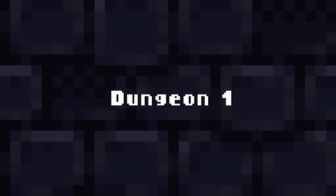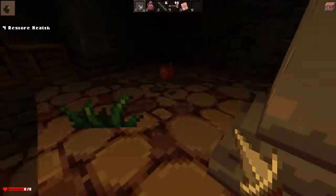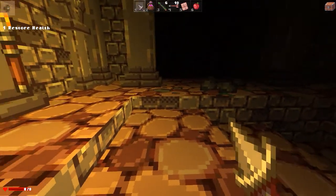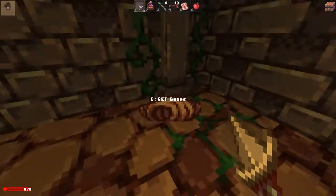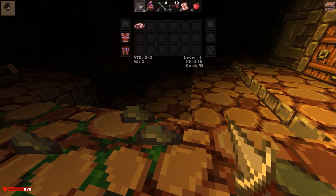Dungeon one. So we're in the first dungeon. There are multiple dungeons. It's pretty damn dark actually. There's an apple — let's get the apple. Get some bones, don't know what I need bones for. Let's have a look at the controls: WASD is move, I is the inventory. By the looks of things we can get different armours and different items. I don't know what the bones are for, but our attack is two to three. And you do level up as well and get to increase your damage and things like that.